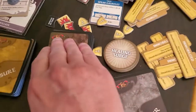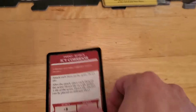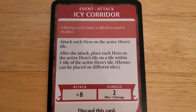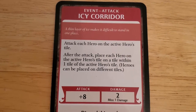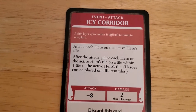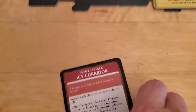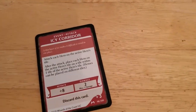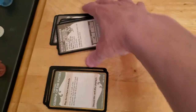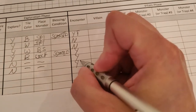But Alyssa does have an encounter. It's the red one — 'Corridor Attack: attack each hero on the active hero's tile. After the attack, place each hero on a tile within one tile of the active hero's tile.' Either way it's going to hit us both for one, so let's cancel that one. That's our other stack of five — currently we don't have enough experience to cancel anything. But I think it was worth it. Yes, but canceled. That's the end of our villain phase and the end of turn number six.